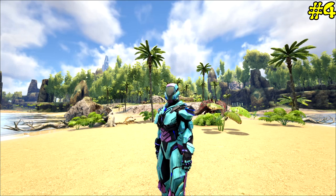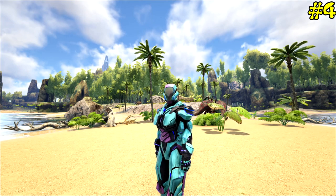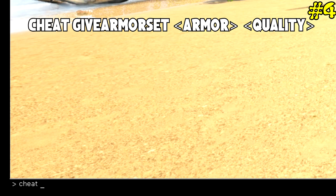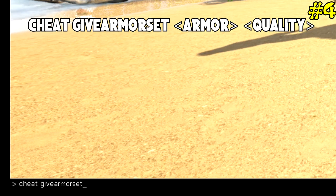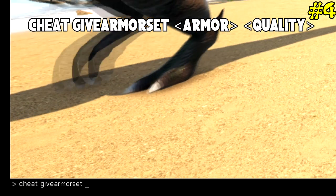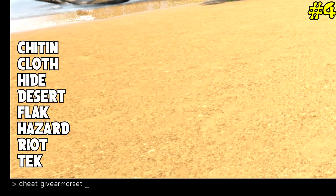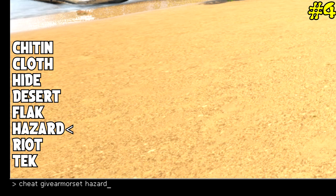Let's say you've done all that but you're still naked and want some gear. Open your console and type: cheat givearmorset — spelled the American way — then your armor type. You can type cloth, chitin, metal, riot, hazard, or tek. Those are the options you can put in. I'm going to say I want a full set of hazard.